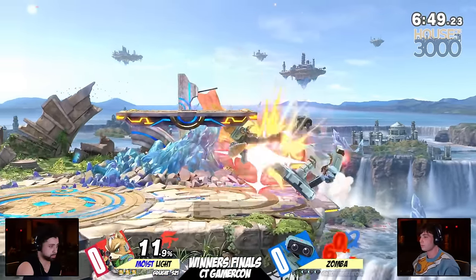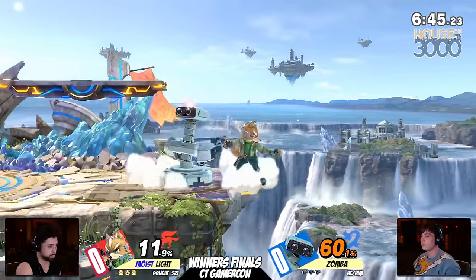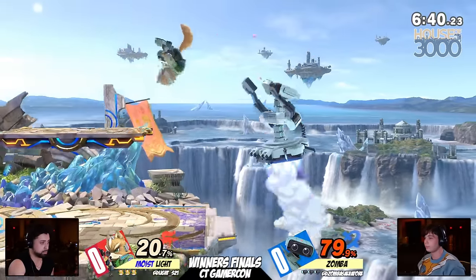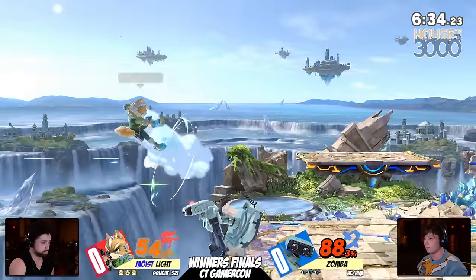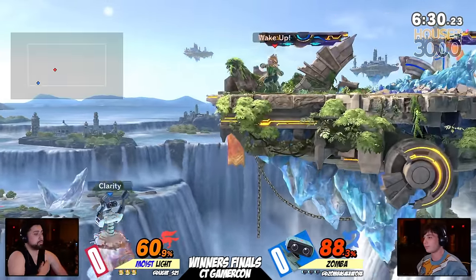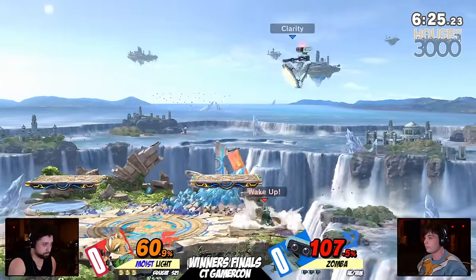Already coming out of the gate, and this is one of the things that we love about Light - just his pure aggression out of the gate. The way that he's putting pressure on the ledge right now is only allowing for Zamba to come back onto stage with certain options. A lot of these Nairs, but we need to see more combos. Wrong positioning on Zamba is going to allow for Light to get back into control.